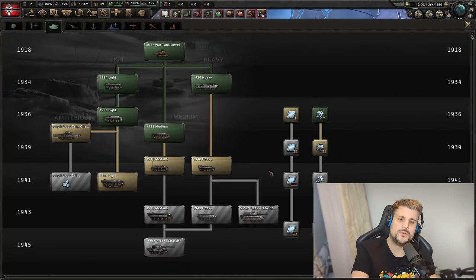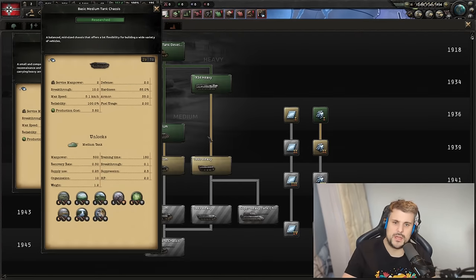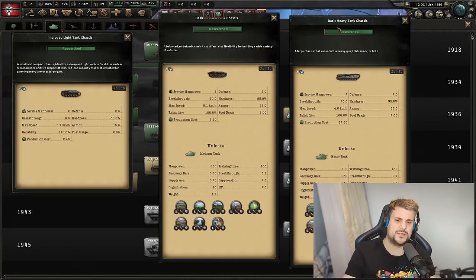I get asked this all the time, so let's put this one to bed. Light, medium, or heavy tanks — what should I build? Let's find out. We'll start off by making a direct comparison between the 1938 medium, 1936 light 2, and also the 1934 heavy. These aren't like-for-like, they're all different years, but these are the ones you'll most likely have access to in the early parts of the game, building around 1936 to 1939.